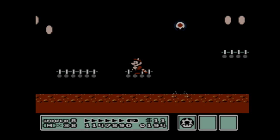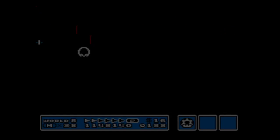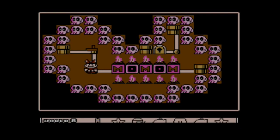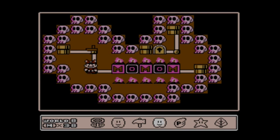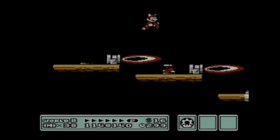Honestly, these little fiery things — Podoboos? I don't know what they're called. This is actually way easier than the Cheap Sheep level normally. The Cheap Sheep level went super fast just because I flew over the entire thing. I'm checking my inventory here and I have a P-Wing, but let's try to do this without it.